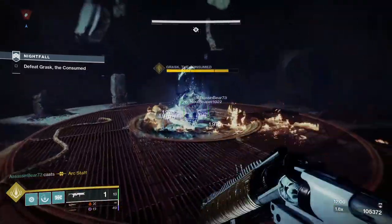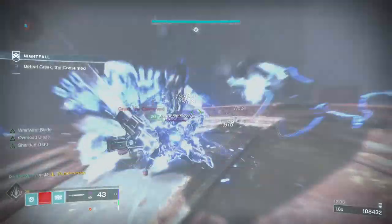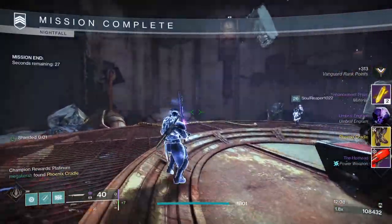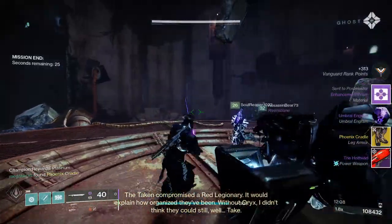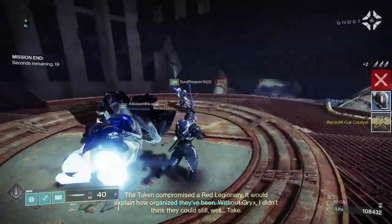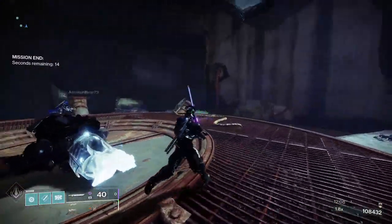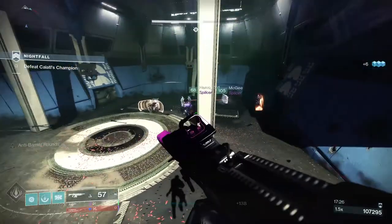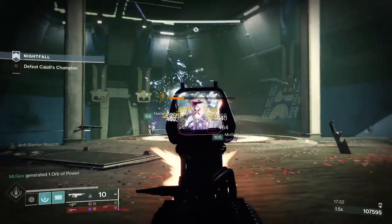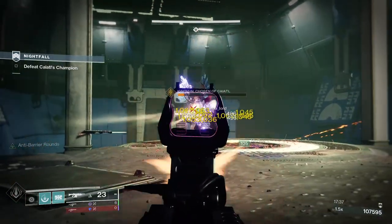Regarding the effect on points related to streaks, you get 135 points per strike in the Vanguard playlist with a five-streak active, and higher-level Nightfalls increase the points even further. For example, you get 261 points for a Legend Nightfall, and if you have the five-streak bonus active in Crucible you'll still get 230 points from a match even if you lose. The quickest way to get Ascendancy is to grind out higher-level Nightfalls — Legend and Master — as you'll also be getting Nightfall weapons, prisms, and Ascendant Shards.